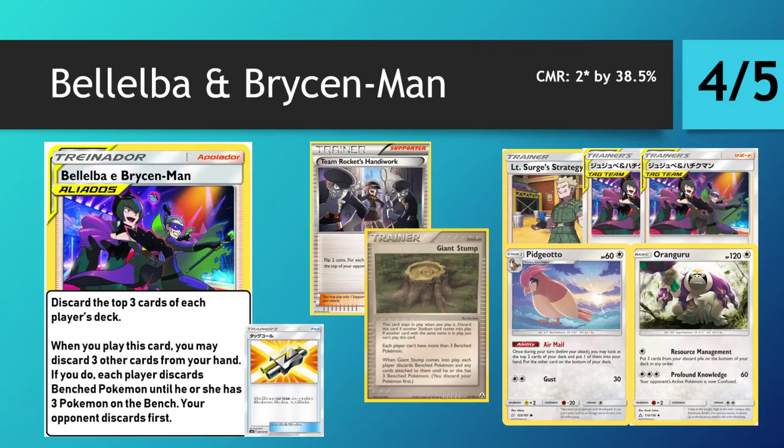We always kick off with the trainer cards, and the first one is Beleba and Bryson Man. It's a very interesting supporter card — it's a tag team supporter, a new mechanic from Cosmic Eclipse. Some supporters have the tag team text, which is important for a trainer card called Tag Whistle. This supporter allows you to discard the top three cards of each player's deck, and you can also choose to discard three other cards from your hand. If you do, each player also discards bench Pokémon until they have three on the bench — your opponent chooses the ones to discard first.